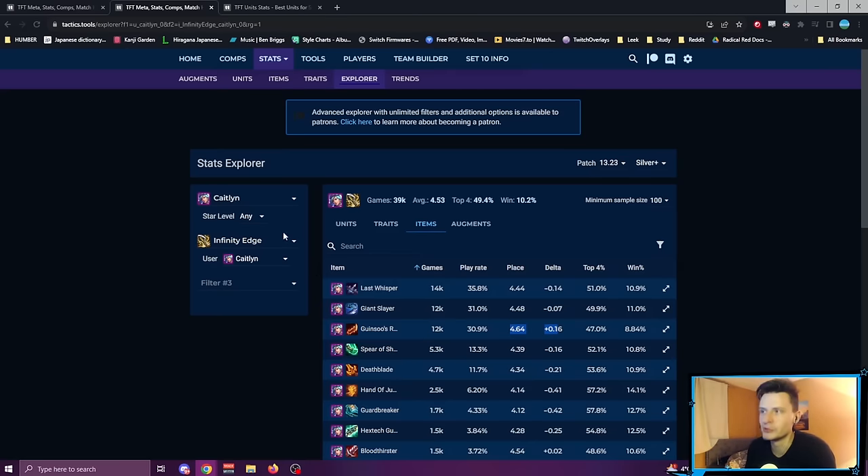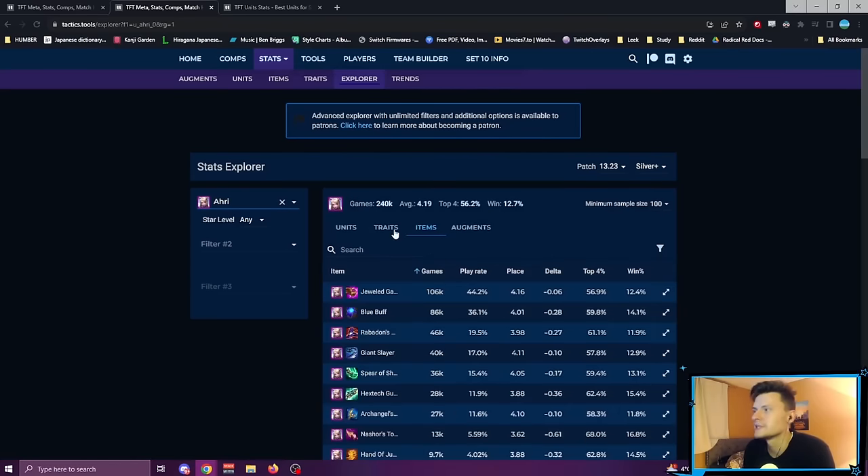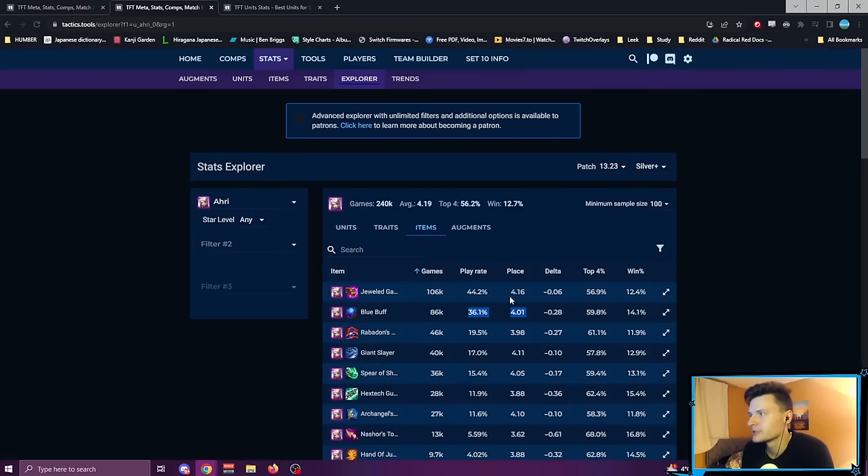Next, let's talk about Blue Buff. If you watch my last video, I talked about staying flexible, and sometimes you'll build Blue Buff early with the intention of playing Ahri, but then you want to pivot — you hit chosen TF or chosen Ezreal, so you'll play that instead. Ahri with Blue Buff is quite good — it's her second most built item with a very good delta, averaging around 4.0. But Ahri with Shojin is actually not that much worse; she wins a bit less often but top-fours pretty much the same amount.